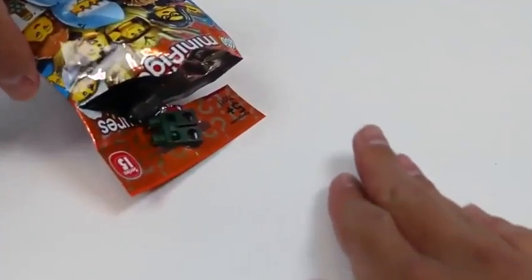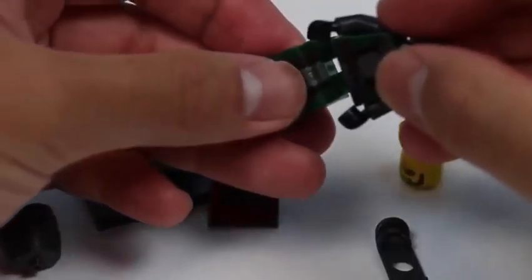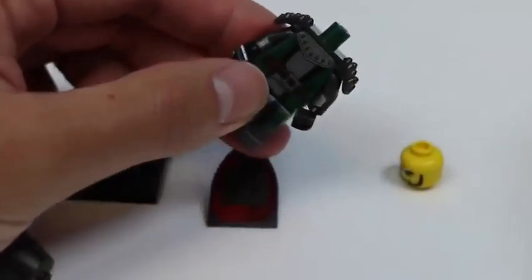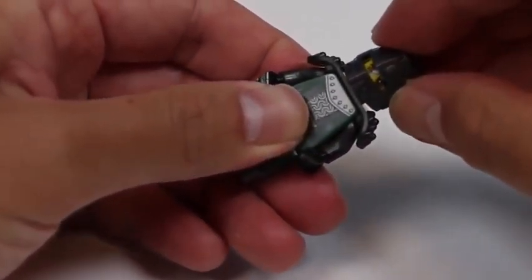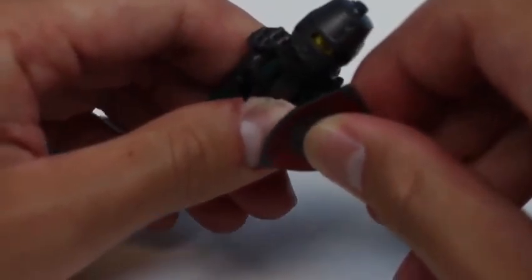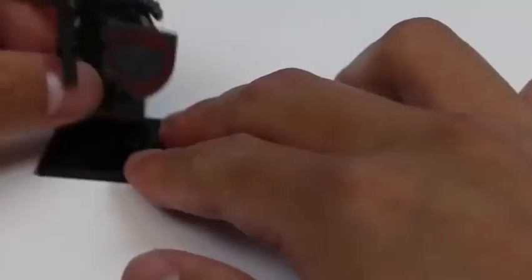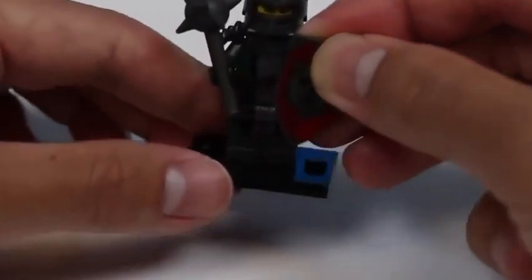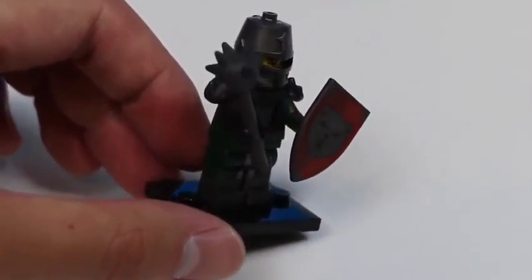Let's see who we find - geez, that head keeps trying to run away! Let's start assembling it - this is kind of a dark character. I think it's a knight - oh, maybe a pirate. His face looks really mean. Here's his helmet, so I think he's a knight. He's got his shield. I do not want to mess with this guy! Everyone say hi to Frightening Knight - 'Don't look at me, don't touch me, and get out of my face!' This guy is a little scary, let's leave.